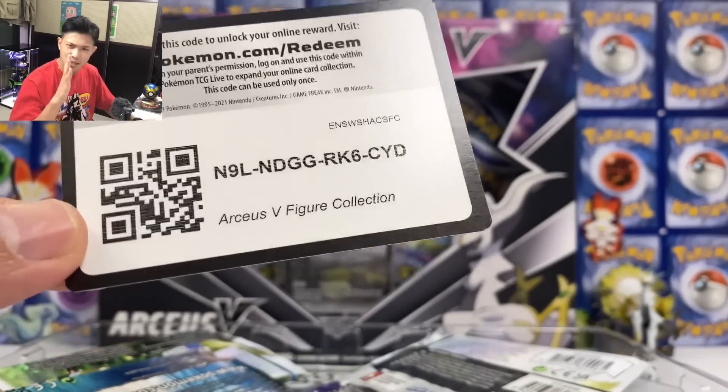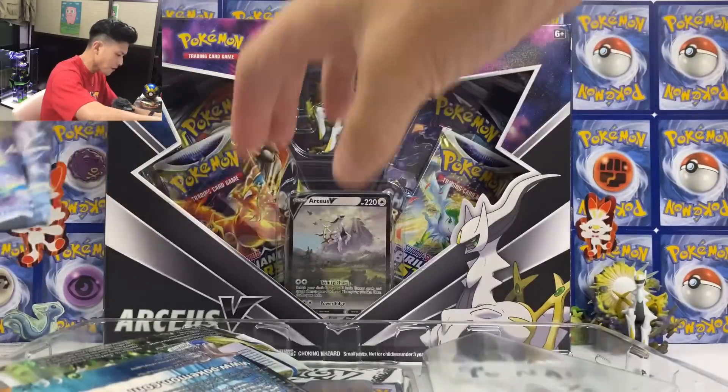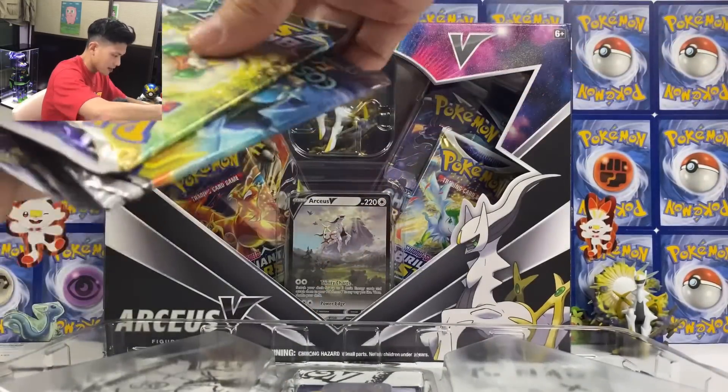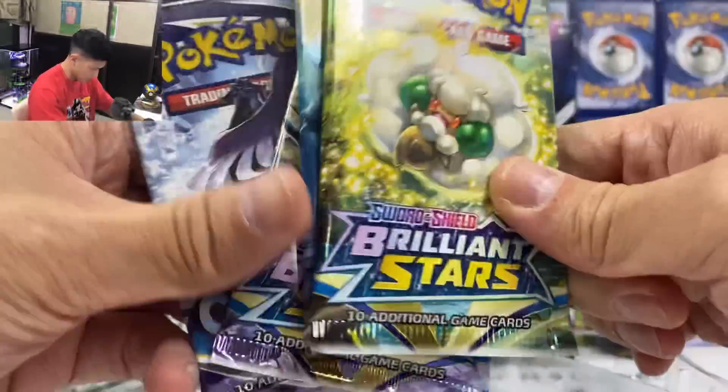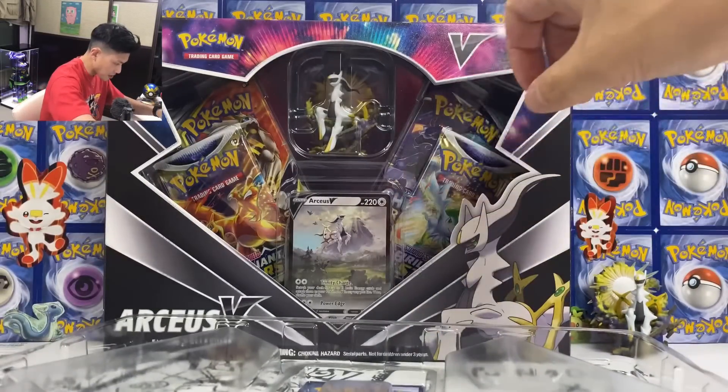I think it's the promo card. Hopefully my promo cards are in good condition. So Cosmic Eclipse, two Brilliant Stars, one Chilling Reign. Let me take the promo card out.